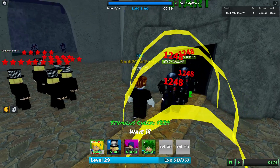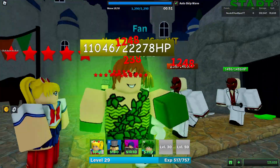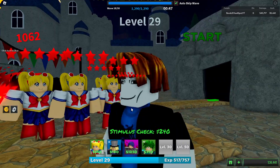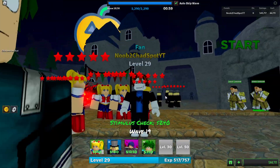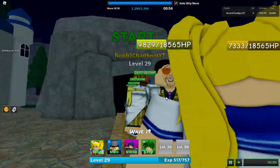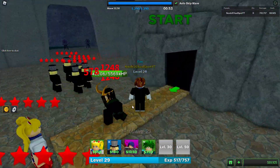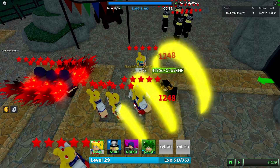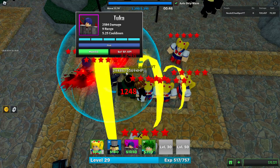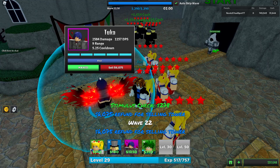It looks like we're just getting random enemies — it spawns in random bosses from any of the maps, and the HP values look correct. We got Kazaru, now Sell — what is going on? We got another boss but it only has 55,000 HP — that's nothing. I think if we want to speed things up, we should move to the front.